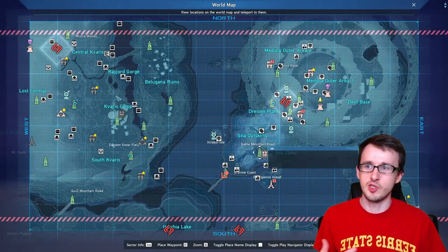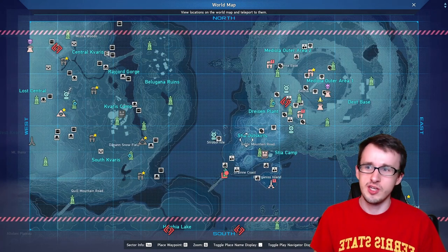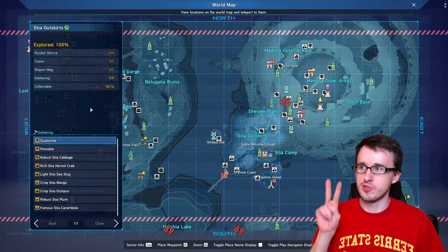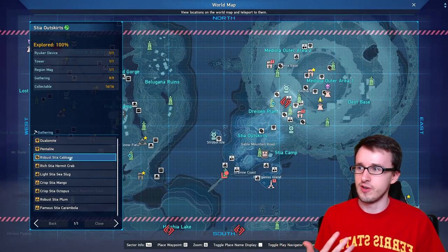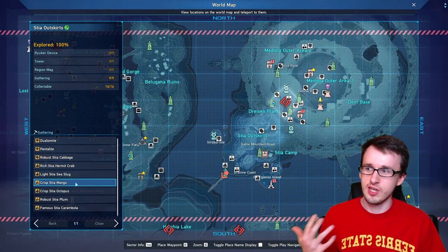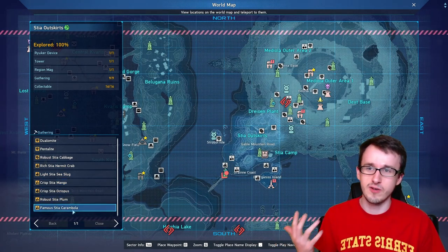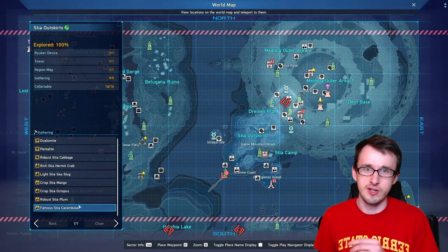To start us off, we have the Stia Outskirts. This is the first zone that you encounter once you reach Stia. In here you have nine different gathering items that you can find. First, there's two minerals: Dulamite and Pentelite. And then there are a number of different gathering items such as Robust Cabbage, Rich Hermit Crab, Light Sea Slug, Crisp Mango, Crisp Octopus, Robust Plum, and the famous Stia Carambola, which the famous items are used for something specific that we'll touch on later on.